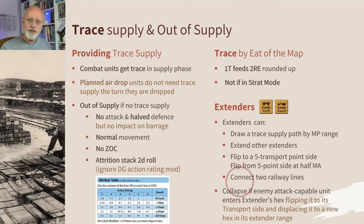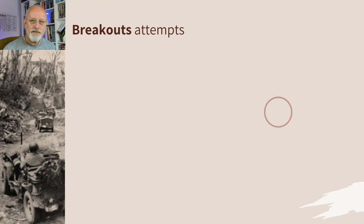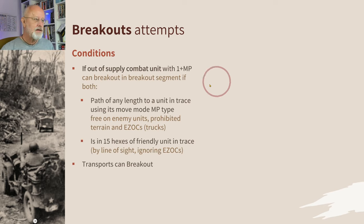If an attack-capable enemy unit enters an extender's hex, the extension collapses — it's flipped to its transport side and displaced somewhere within its 10 or 20 movement factor range. If you're out of supply, you can accept the slow whittling down through attrition, or you can attempt to break out.